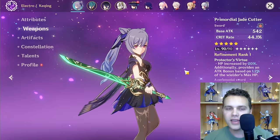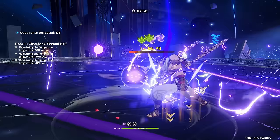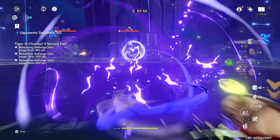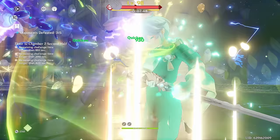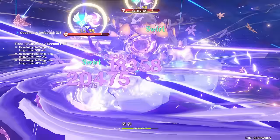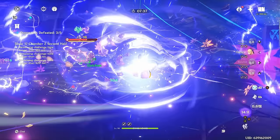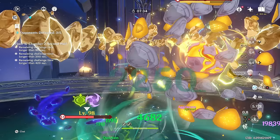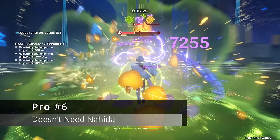She's essentially a free character for a lot of people, because when you lose your 50-50, many players will eventually get Keqing. That makes her really valuable — if you're trying to make an Aggravate team, you can have one of the premier options for absolutely free, which is huge. She also has fantastic AoE performance and doesn't absolutely require Nahida; her non-Nahida teams are not all that much worse.